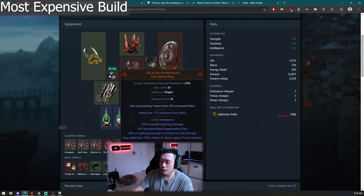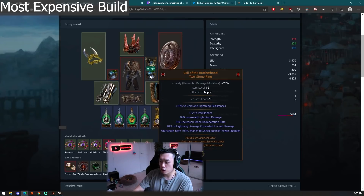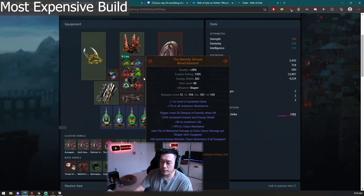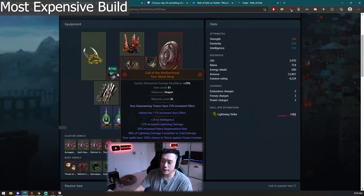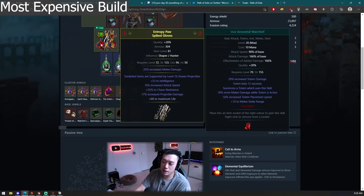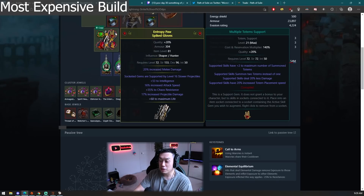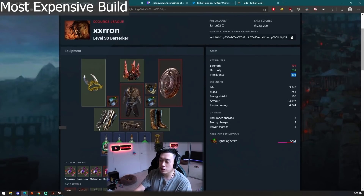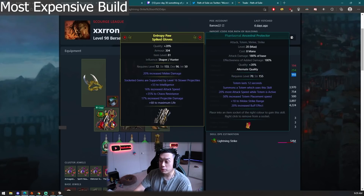He has two Call of the Brotherhood rings, both shaped — one with Hatred effect implicit and one with just cold and lightning resistance. These allow him to convert lightning all the way to cold, with 48% conversion each. You need to get a catalyst on them for 20% quality. His gloves are actually the worst item he has — normally you'd want plus-two strike skill gloves as hunter gloves, but these have socketed gems supported by level 6 Slower Projectiles. He may have bricked his actual gloves, or just needed to fix an intelligence requirement of 193. Either way, these are by far the weakest piece of gear.